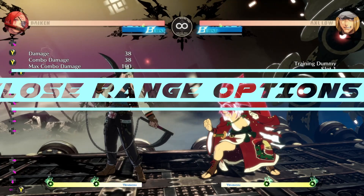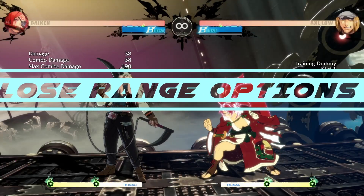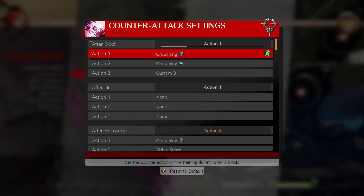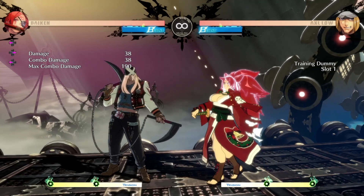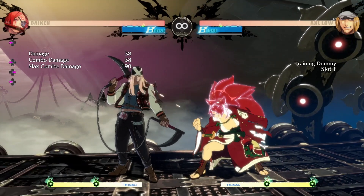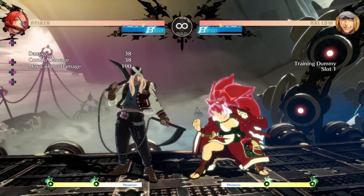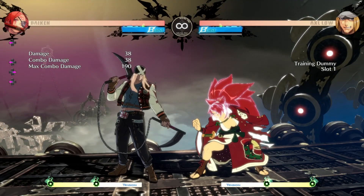Now, close range Kabari is a bit different, because now you've got to face Axel with his low-profile 2K, which is probably one of the best 2Ks in the game. So now we kind of have a problem with close range Kabari.